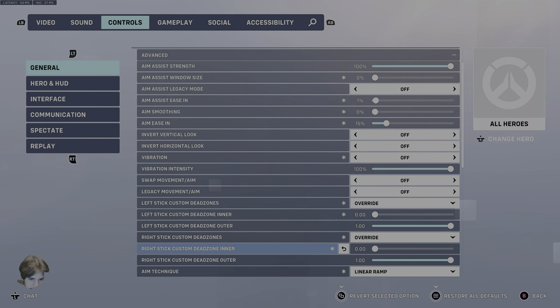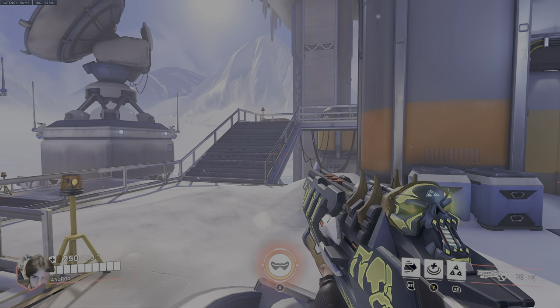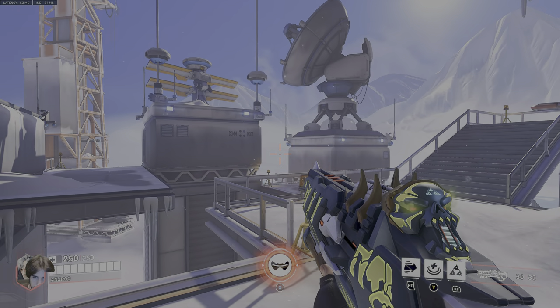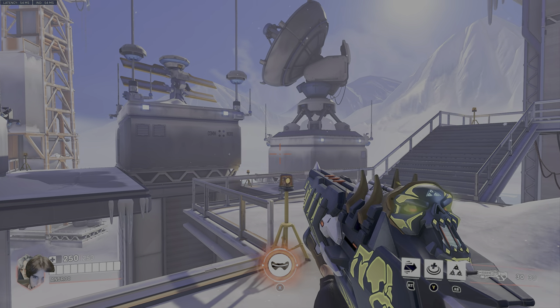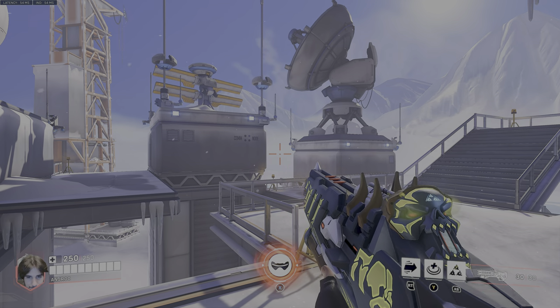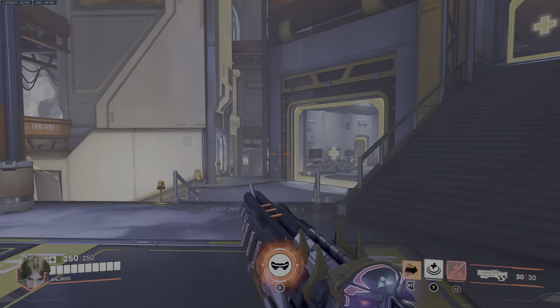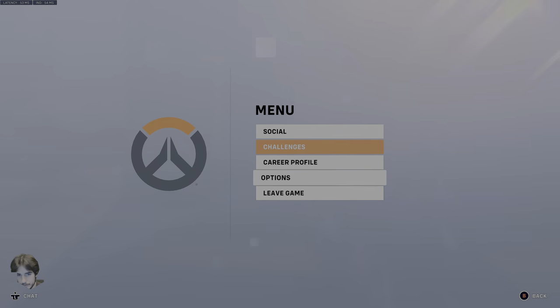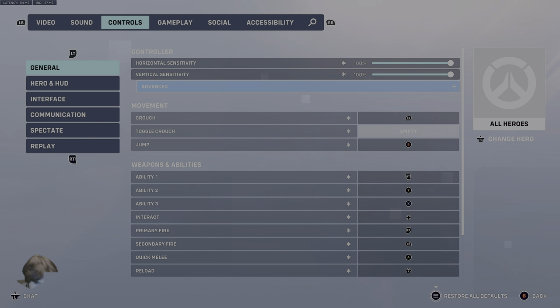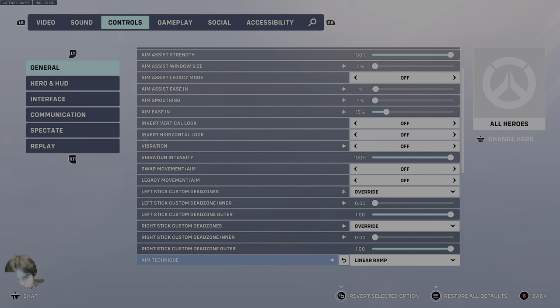For your right stick Inner Dead Zone and Outer Dead Zone, set it the exact same way — Override, Inner 0, Outer 1. You want to get the most real estate out of your sticks. Even if you have a little drift on your right stick — and you can see I do have a little drift that sometimes triggers — it'll actually drift you up to the skybox if you stop moving. But that's okay because you'll always have your hands on the sticks, and it feels so much more responsive. You feel actually connected to the controller. You don't need an eSports level controller to handle it. PlayStation controllers will feel even better because they have a higher polling rate by default than Xbox controllers.